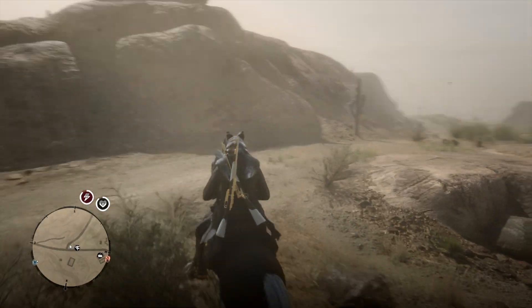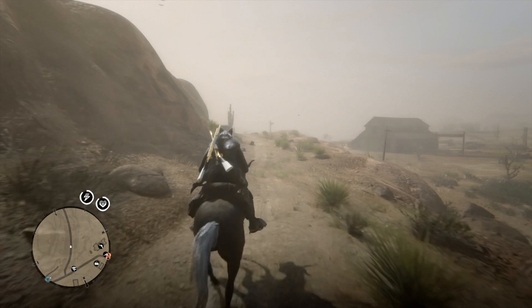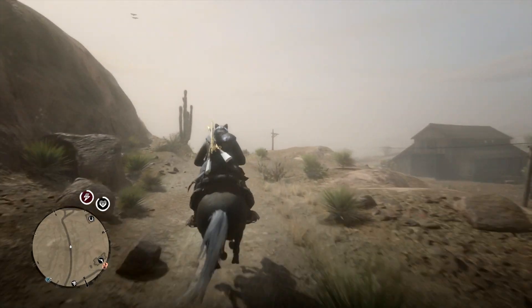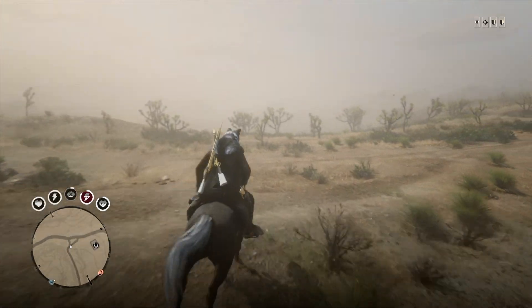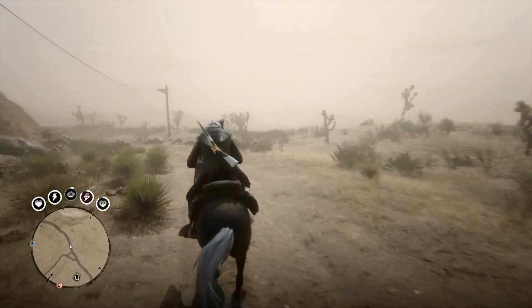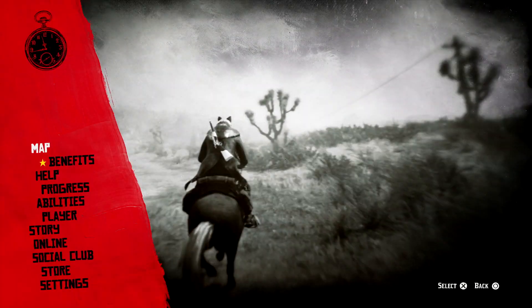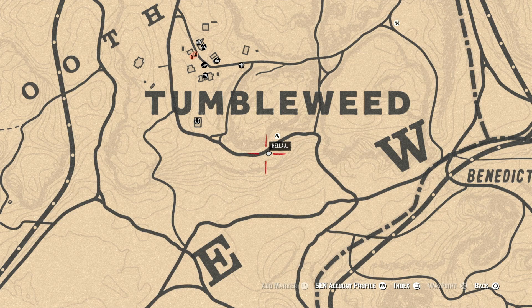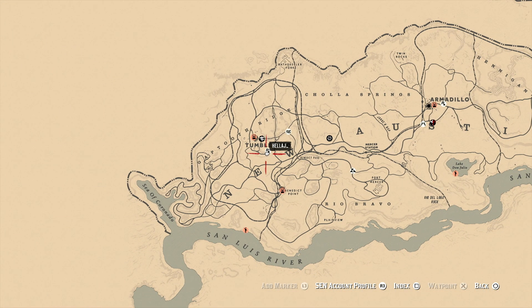Welcome to another video. In this video I'm going to be showing you how to glitch out of the map and get past death water completely solo after the naturalist update in Red Dead Redemption 2 Online. The first thing we have to do is head to New Austin, fast travel to Tumbleweed, and then head on over to the Sea of Coronado. There'll be a little loop in the road.